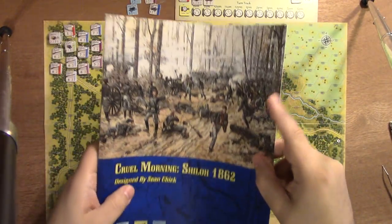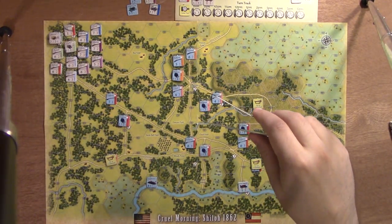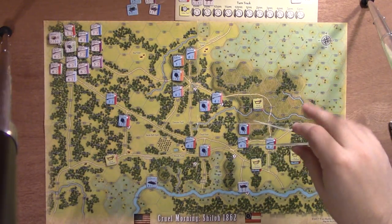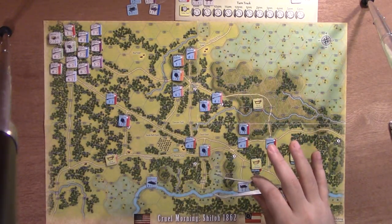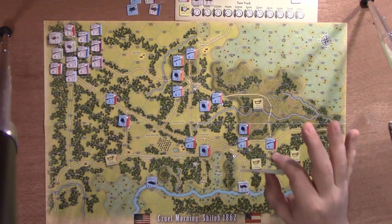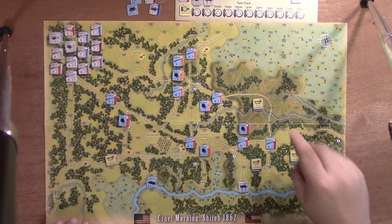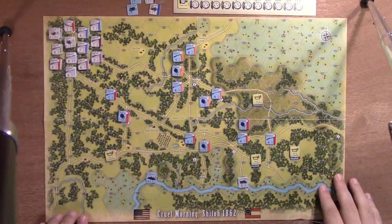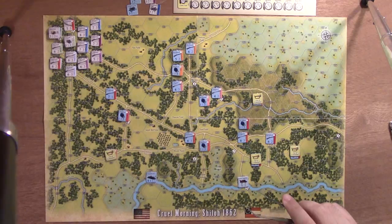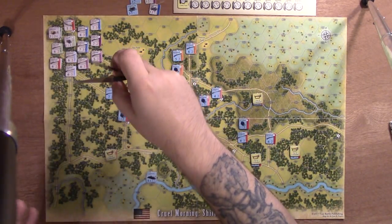Once you have your initial troops set up, this is what it looks like on day one. The turn track starts at 7 a.m. for the Battle of Shiloh. As you can see, the Union troops look to be in great disarray — they weren't expecting a lot of fighting. It was like a nice, beautiful day, and then up here you have a major Confederate gathering. These guys are prepared to fight.